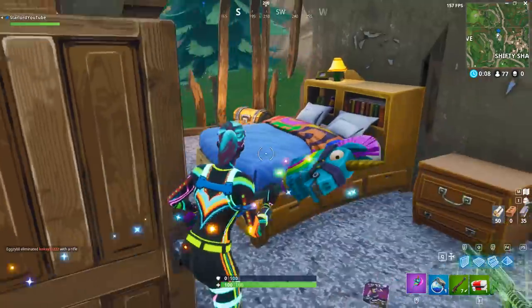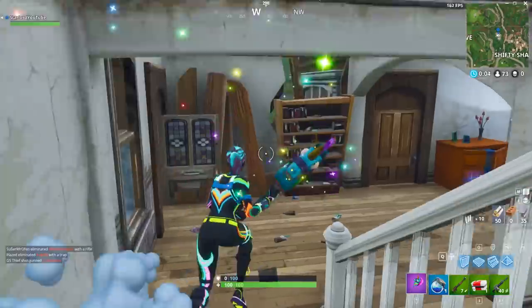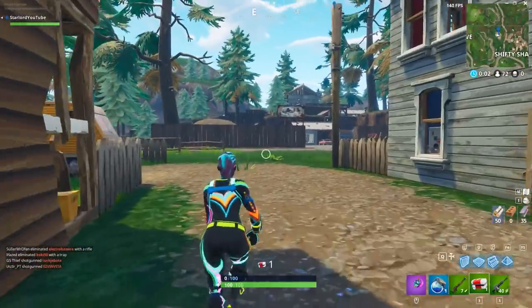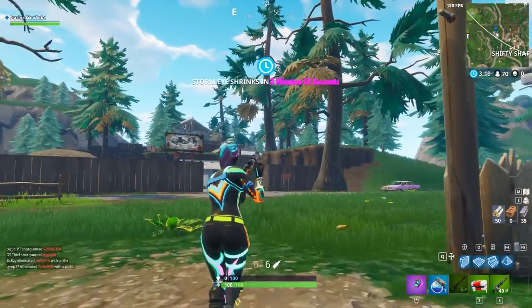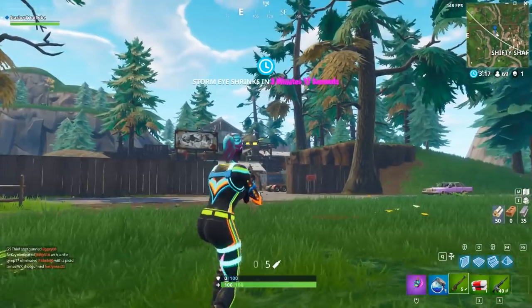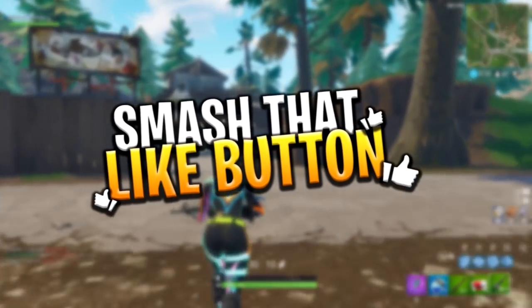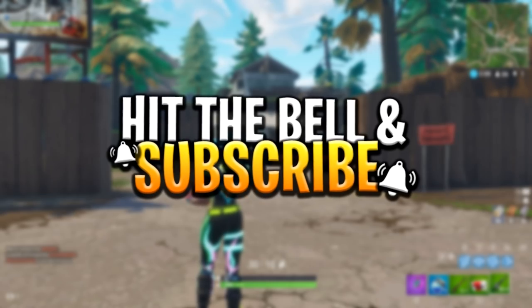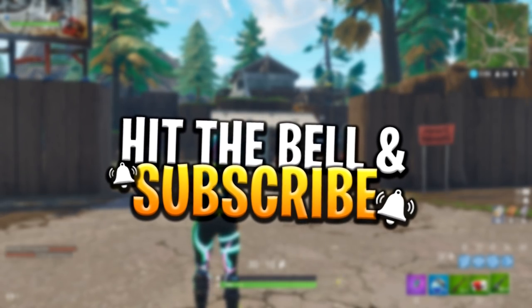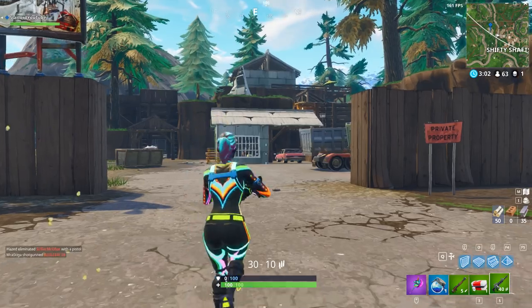Hey, what is up everybody? My name's Starlords. I hope that you're all having a fantastic day. In today's video I'm actually going to be showing you guys where to find seven film cameras around the map in Fortnite Battle Royale. This is to complete the brand new challenge for the week two challenges of the battle pass. Please remember to leave a like and subscribe to the channel for more Fortnite glitches, guides, videos, and giveaways.